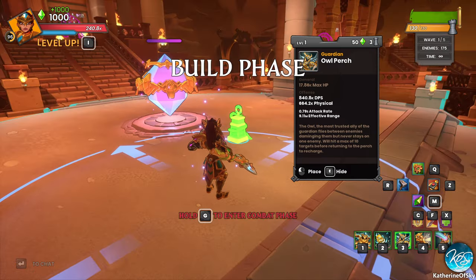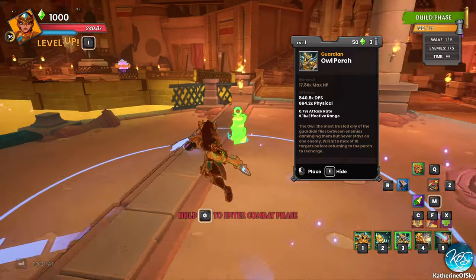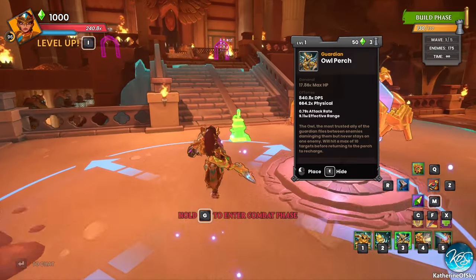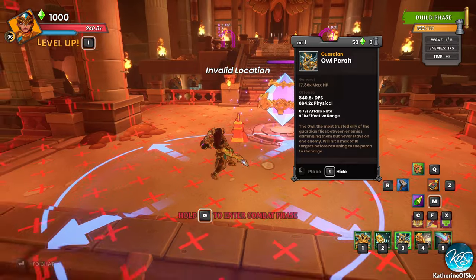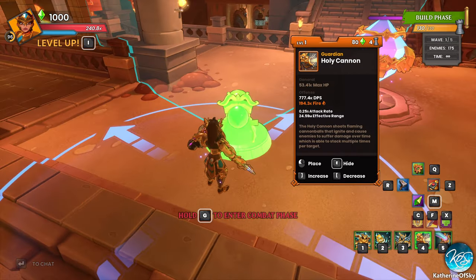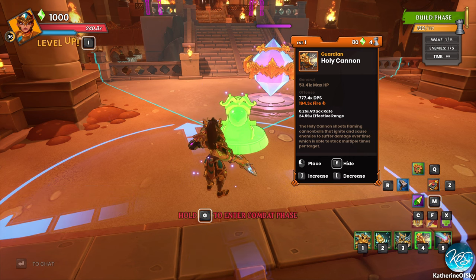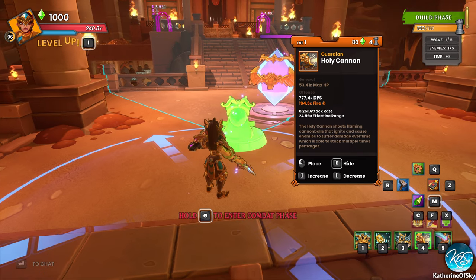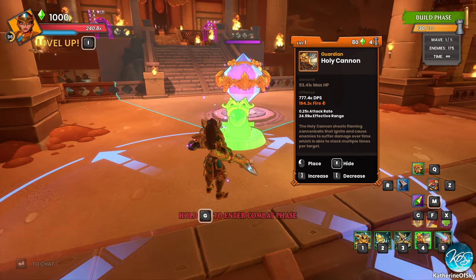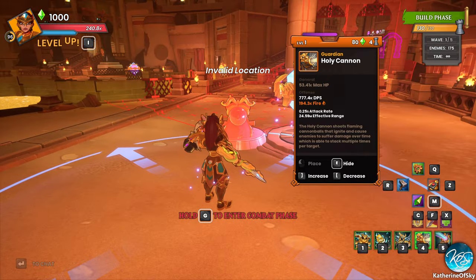Alright, that's an Owl Perch. She has pretty good gear, as you can see by the range on it. I'm keen on trying her defenses at least. We also have the Holy Cannon, which shoots flaming cannonballs that ignite and cause enemies to suffer damage over time dot effects, which are able to stack multiple times per target.